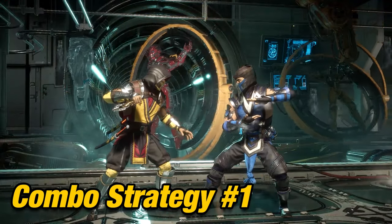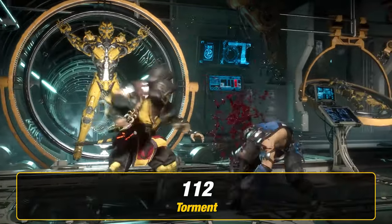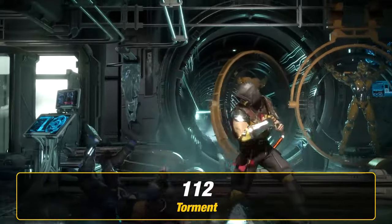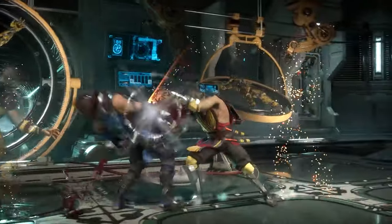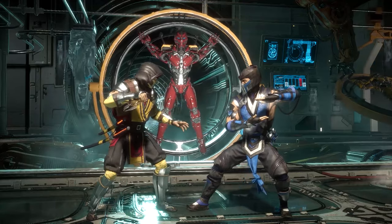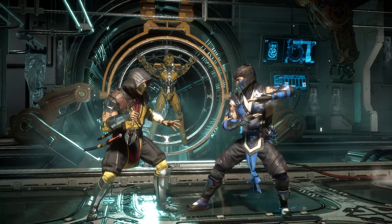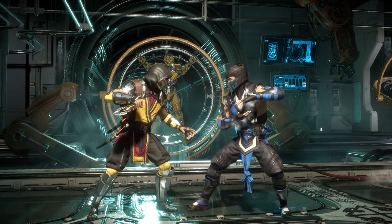Combo Strategy: you can end your combos with Torment to knock your opponent hard on the ground next to you. There are a couple of reasons why you would want to end the combo this way. First would be wanting to set up for your next pressure — positioning is very important if you want to take the advantage. The second reason for using Torment would be wanting to bait out your opponent's resources early so that you have the advantage later on. It's a gamble but this could give you an opportunity for a punish.